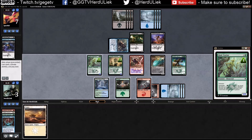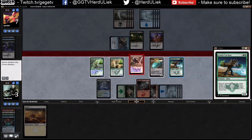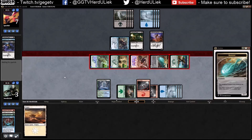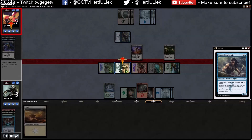Then make this one no longer a defender. What can he have in hand right now? I think I need to attack with everything. Let's just hope he doesn't have any party tricks that will totally kill me. I don't think there's anything in this format that can save him right now.